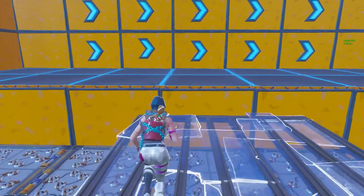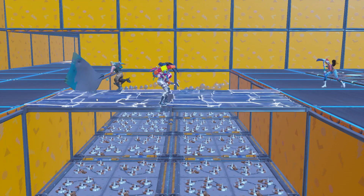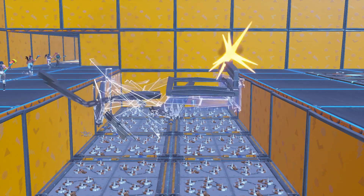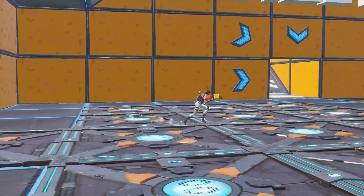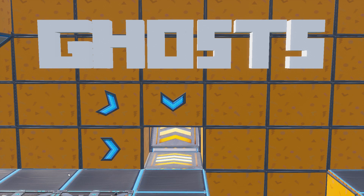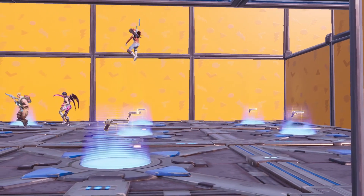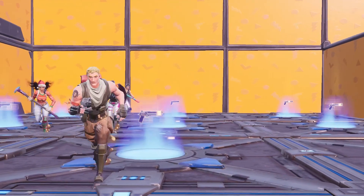You build a bridge for everyone, and then after everybody crosses that bridge you would break it, so that whenever somebody would respawn they would become a ghost. So if you're a human you would end up coming through the spot that says 'human.'